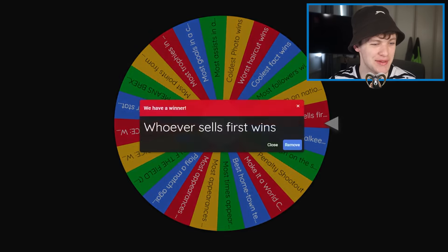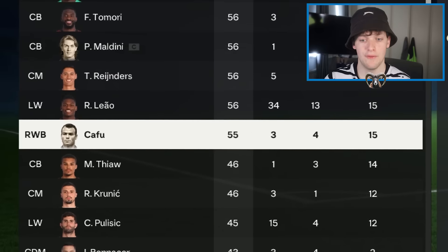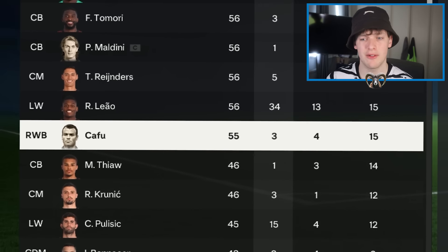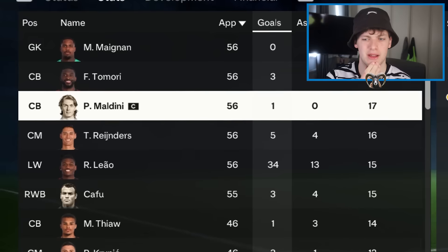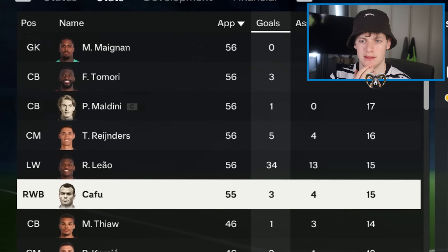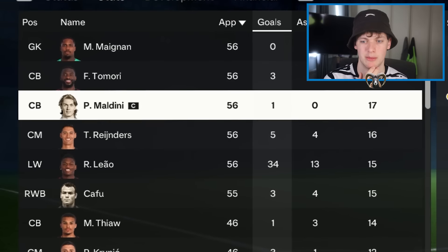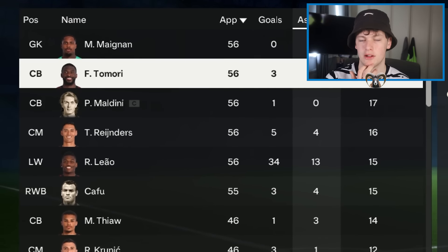We're at the San Siro now with AC Milan — Maldini versus Cafu. Maldini plays the whole season with 17 clean sheets. Cafu plays 55 games and keeps 15 clean sheets. He does have more attacking output, but I'd give this to Maldini for the two extra clean sheets. Maldini, the defensive stalwart — he's going to move on.